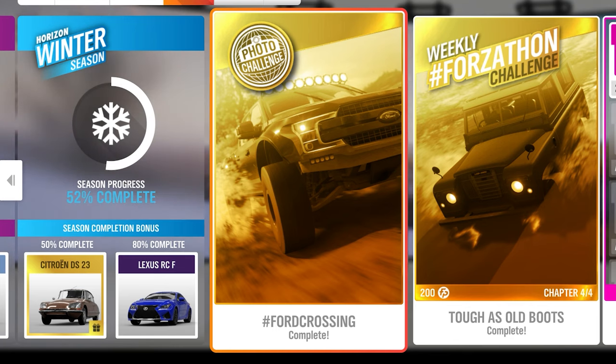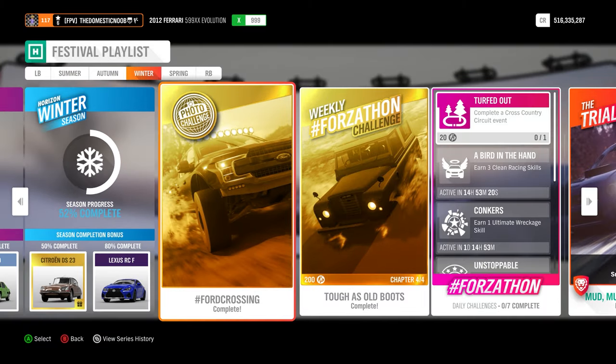The first one is the photo challenge called Ford Crossing. All you need to do is take a photo of a Ford at the Derwent Water. Currently it is frozen over so you can drive on it, and once you do that you'll get this challenge completed.